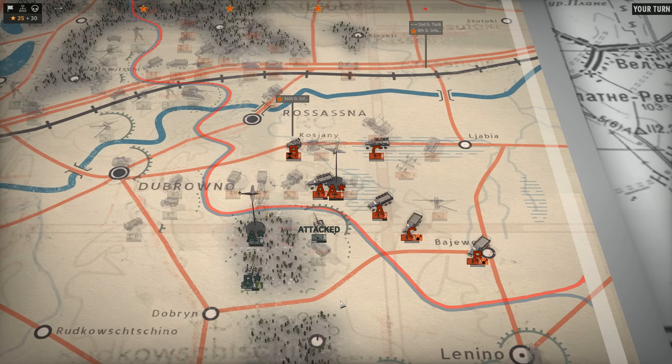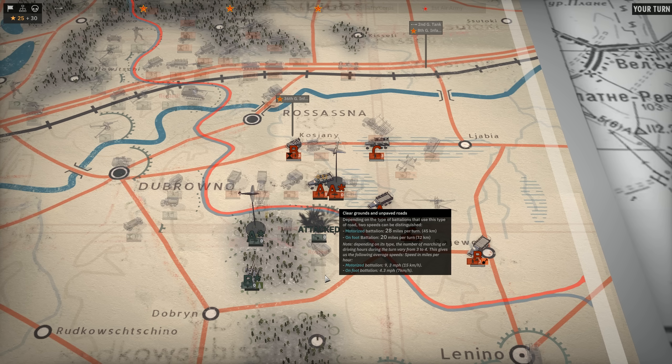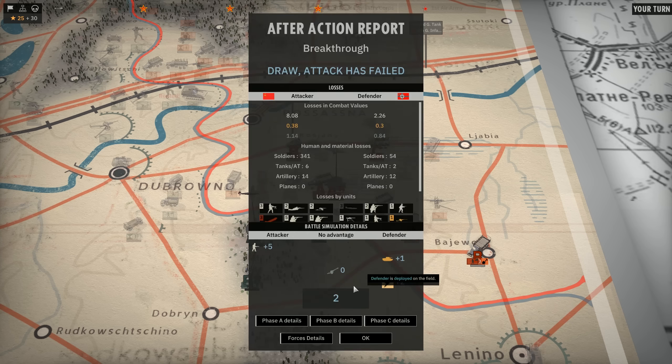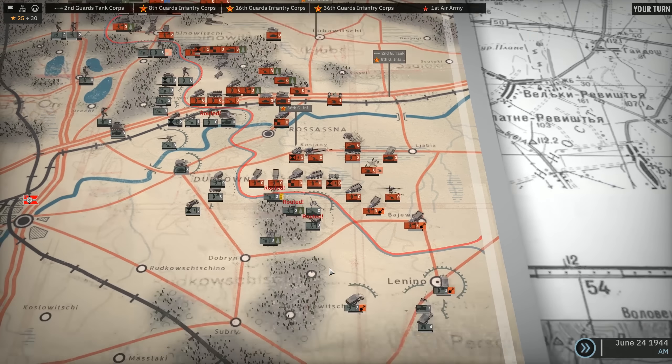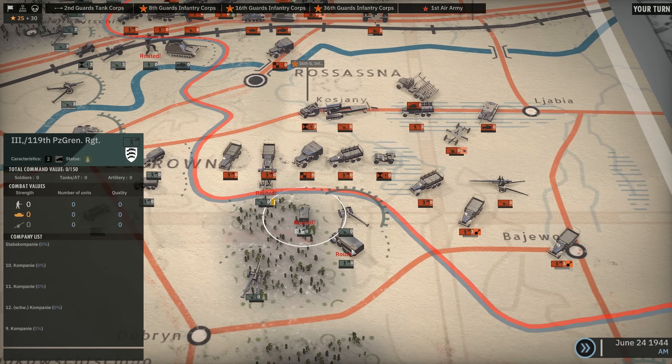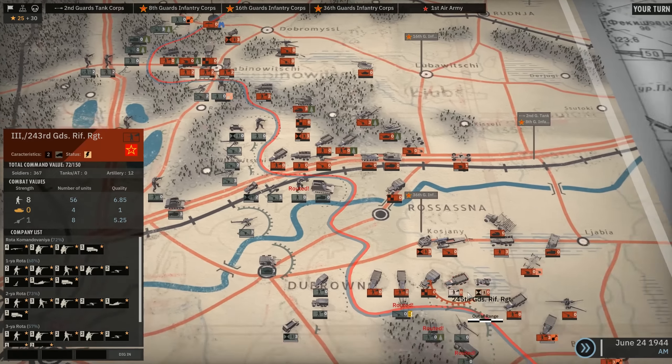Semi-auto-resolve — actually, just do an auto-resolve. This should be easy. If we lose this, I'm legit just going to cry. Okay, their planes are out. Since we got AA and we got our planes, they are out. And those secondary units are out, so that should be a victory. They're all out of action points — that should be at least a minor attacking victory. Attack has failed. Well, there you have it. So don't do auto-resolve. I don't know why it does that.